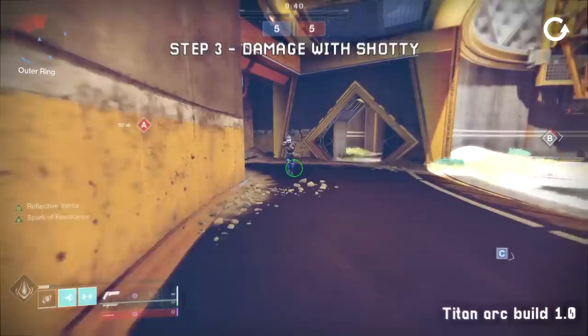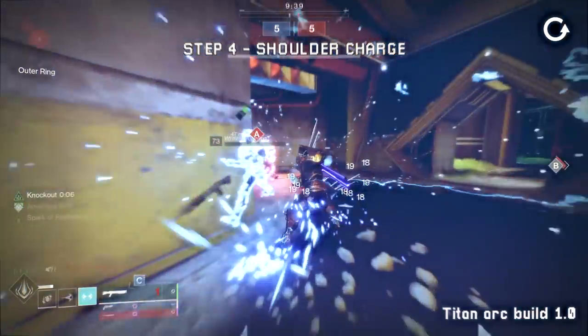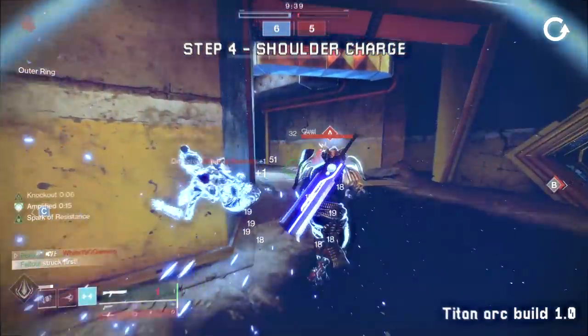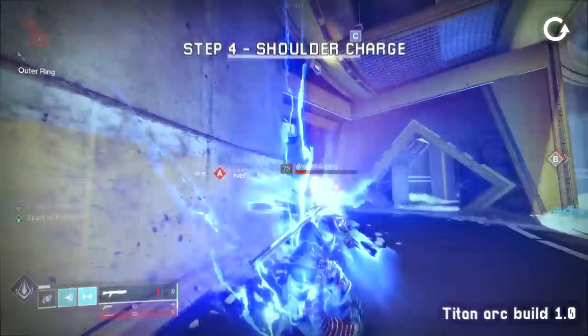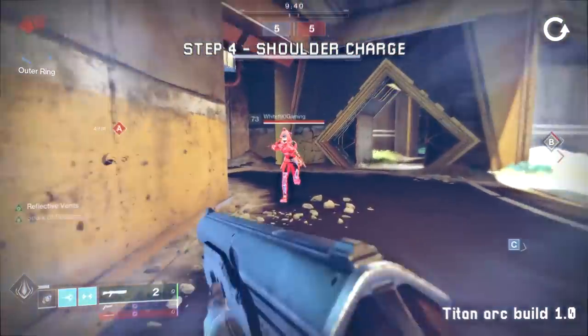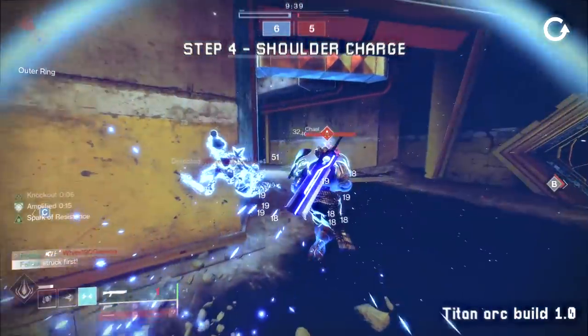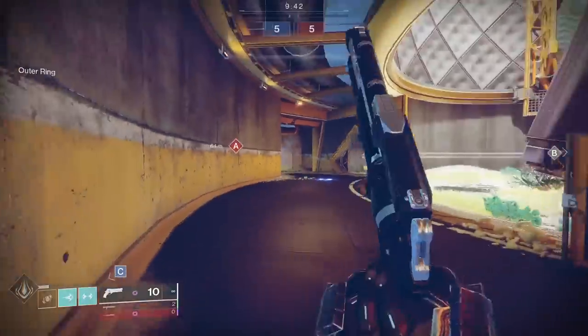If you get a one-hit shotgun kill, great. If you don't, that's okay. Because step four: quickly melee. If you do it fast enough, even though you're in the middle of a shotgun blast, you should still be able to pull off a seismic strike, aka the shoulder charge. If they were weakened by the shotgun and not flat out killed, the shoulder charge will close the final gap and lock up the kill.